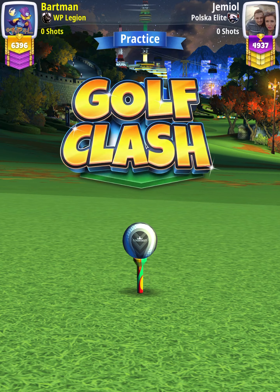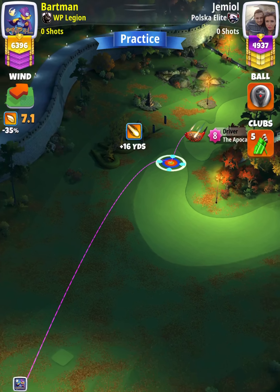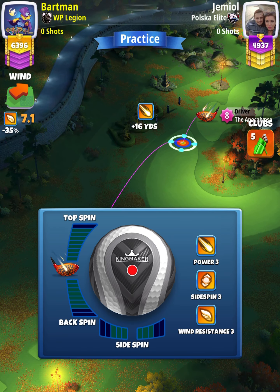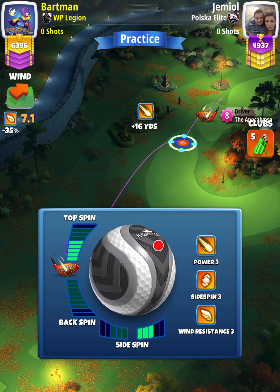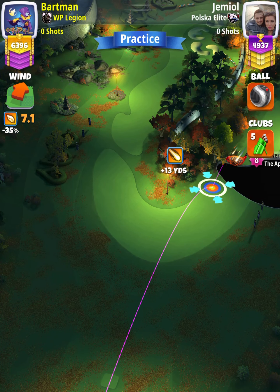Hey, what's going on everybody. This is hole number six of the Fall Major 2022 expert division opening round. For our tee shot, we're going to use an Apoc level four and above with either a King Maker or King Slayer ball. We're going to apply five topspin with three right spin, and then set up at the top of the plus 10 yard position with the bullseye centered in the fairway.